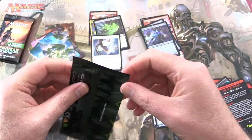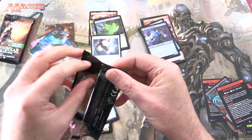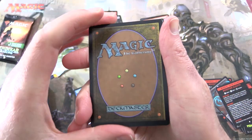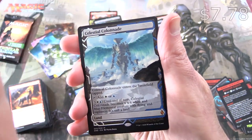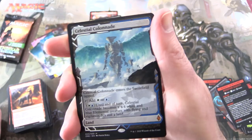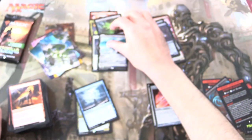We've got to get into this box topper here — enough of this shenanigans — and then we have one more pack which is probably going to hose us. Let's check the condition — looks decent, not seeing any problems. Another Mythic — Celestial Colonnade! Nice one. Not sure if I have this one yet, but awesome pull there. Add that to the Mythic pile.